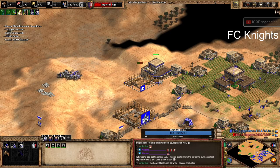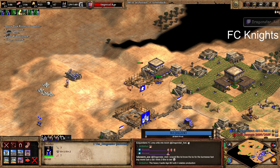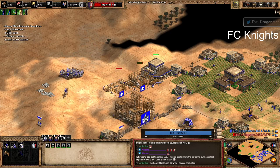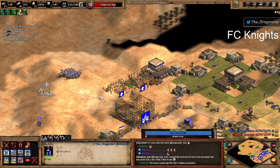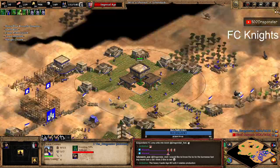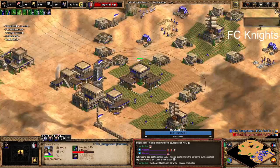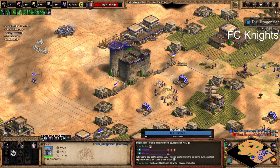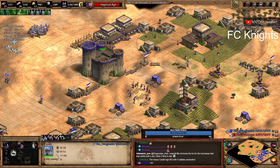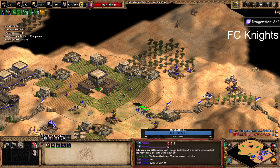My civilization specifically is really good at going camels. I'm gonna be getting the camel upgrades and also the gold upgrade. Just continue to make more farms. This basic fast castle allows you to be ahead in economy compared to your opponent by quite a bit. That's why you want to do a fast castle in a pocket position in a team game.